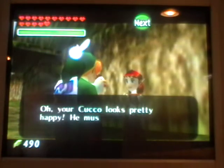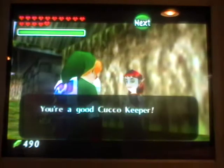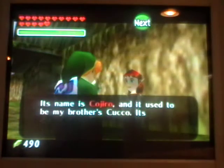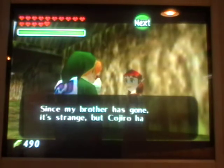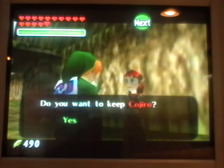Oh, your cucco looks pretty happy. You must have awakened an extremely lazy guy — you're a good cucco keeper. I'll give you a very valuable cucco if you're interested. Its name is Cojiro, and it used to be my brother's cucco. Its blue body is quite charming — it's so cute. Because my brother has gone, Cojiro has stopped crowing. Do you want to keep Cojiro? Yes.